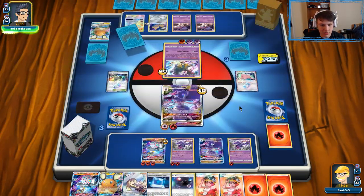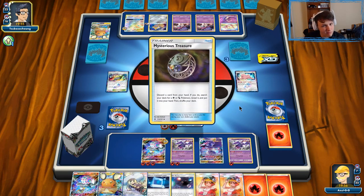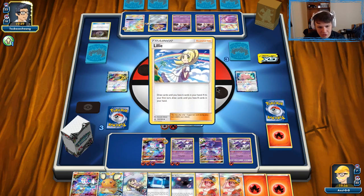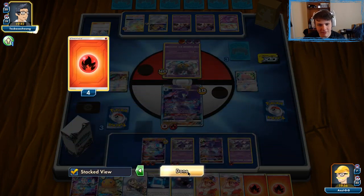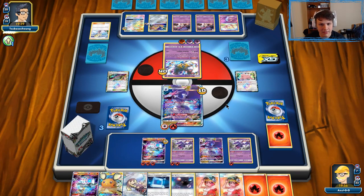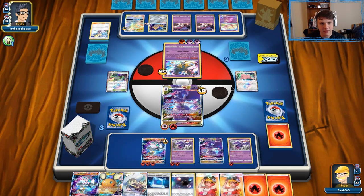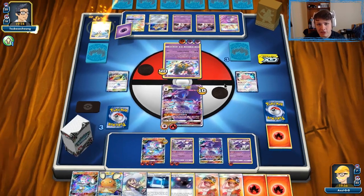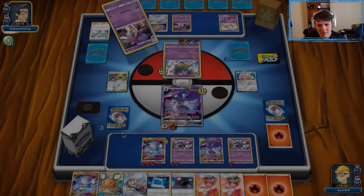We can retreat this guy next turn, take a knockout with Blacephalon, and then take another knockout with another Blacephalon. The Mu doesn't really matter anymore — I don't really care about sniping anything at this point. I'm gonna retreat to Naganadel, go with this Blacephalon, Welder to this Blacephalon. Keep Charging Up — got to keep that energy in play. They definitely made a mistake by hitting their own Giratina. Now we only need to discard two energy to knock this thing out, so that gives us a slight advantage. I'm feeling pretty good — if they ever attack with the big guy they just lose the game.